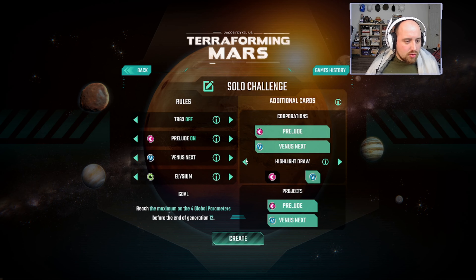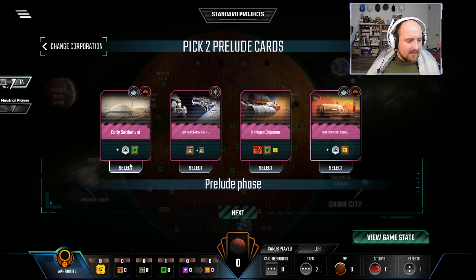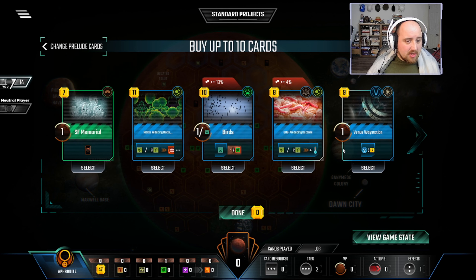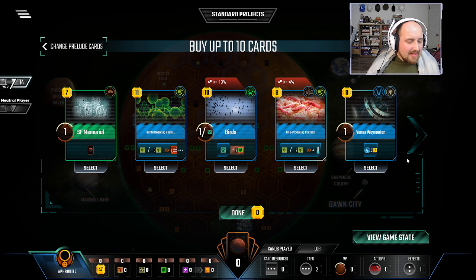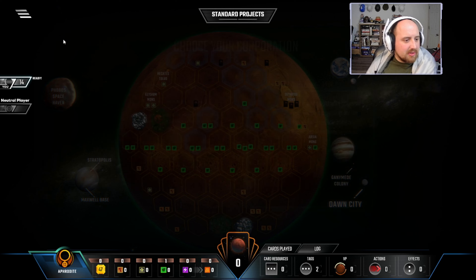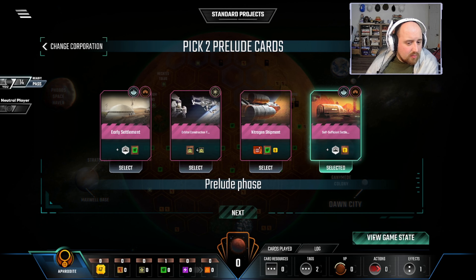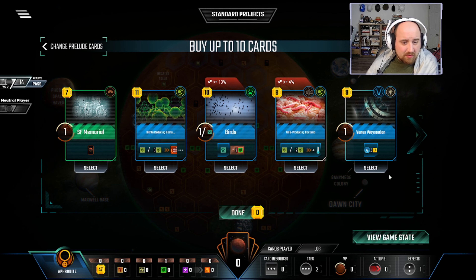Let's get the solo challenge running — rolling with whatever comes up. Aphrodite is fine; any Venus stuff here? Venus Way Stations — always fun, a discount toward leaning into Venus, but nothing all that compelling. The other corporation — at least we can place a city, grab some card draw, maybe some titanium, and hope for better cards.